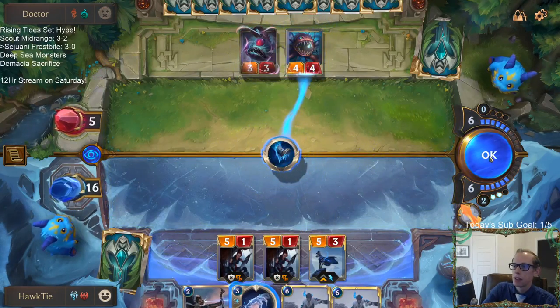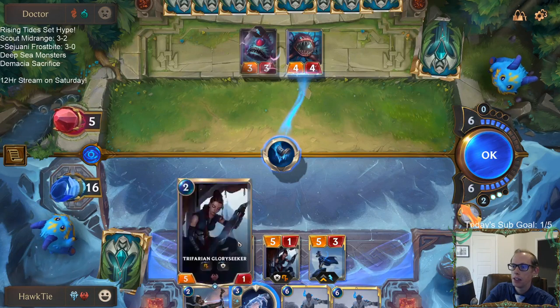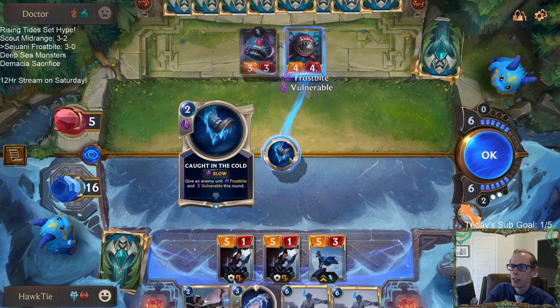I think they're just going to be dead. I can just go straight to attacks and challenge these two, and just hope they don't have a removal spell for Ash. But by doing this, I'm also hoping they don't have removal for Ash.